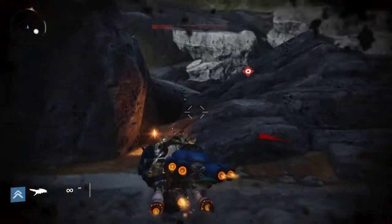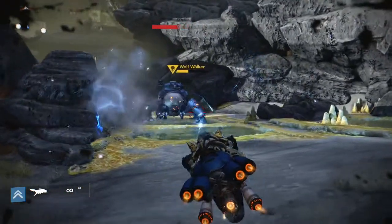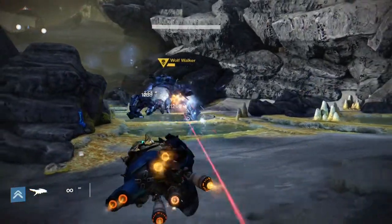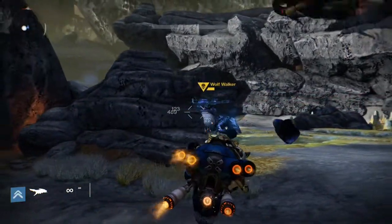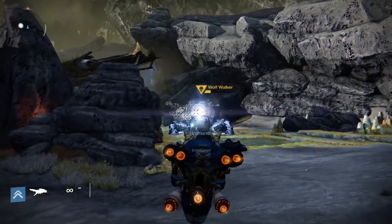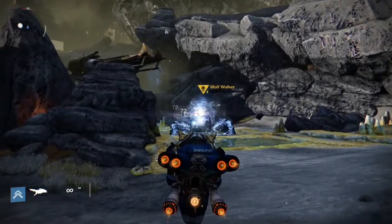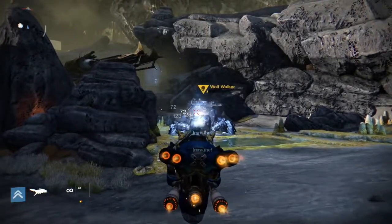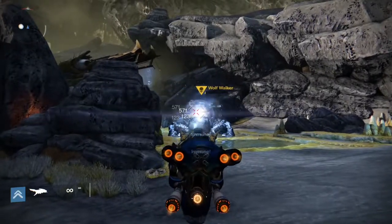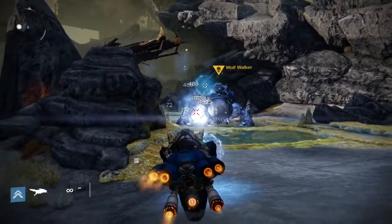It seems like it's not too bad. This is only Normal, so I think that's why he's going down so fast. I got him down right there - I'll shoot him and try to get the critical spot while he's down. Looks like they're dropping more guys from the ship. He's almost dead - oh, he went back up. I'll just have to shoot his legs again.